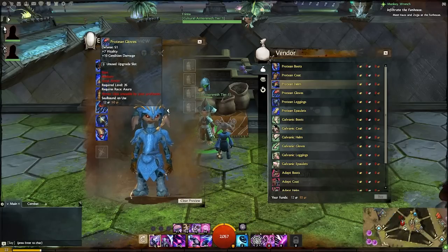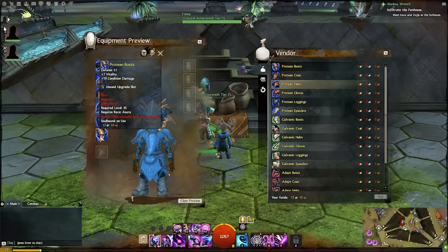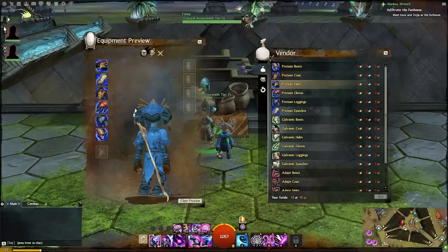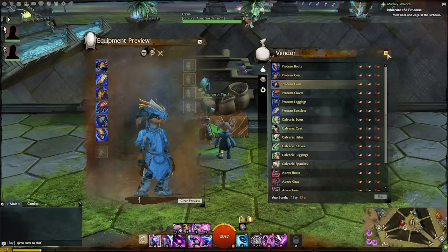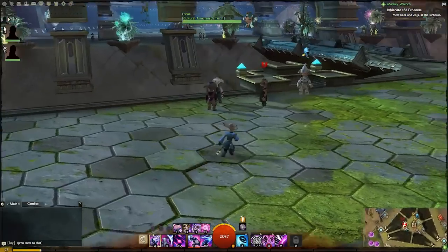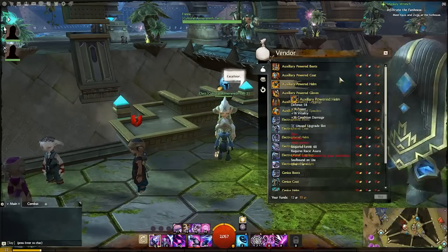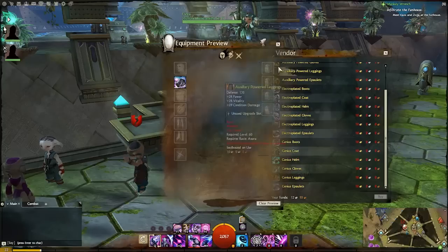I'd rather have the shoulders actually like that — which is better. I might transmute this onto a cloth set because I really like the look of them. You can see they're all one gold each, and you've got to be level 35 to wear these.